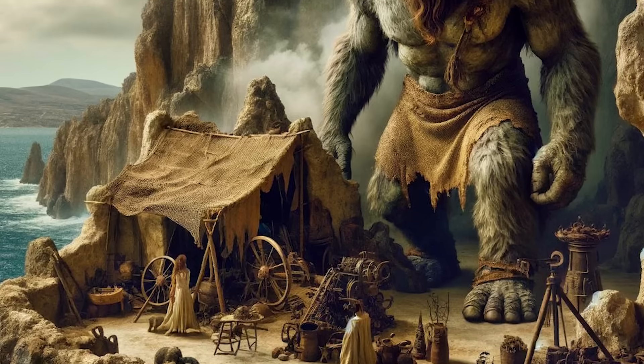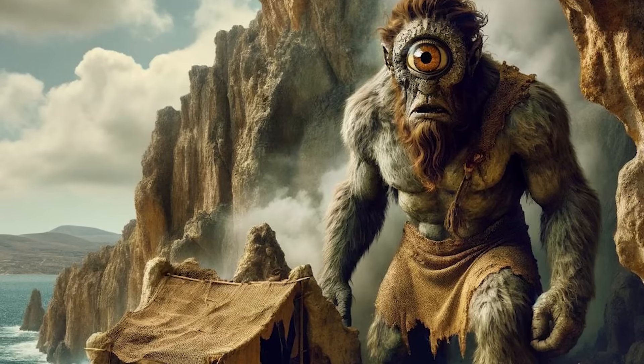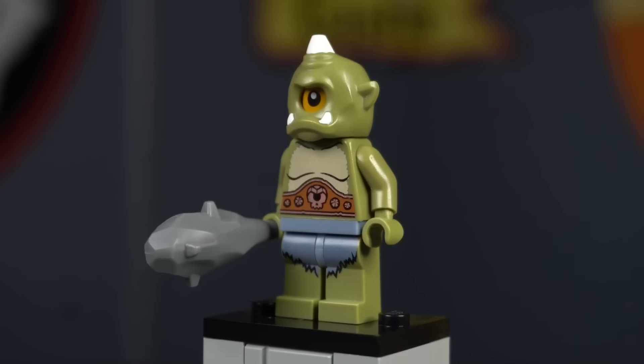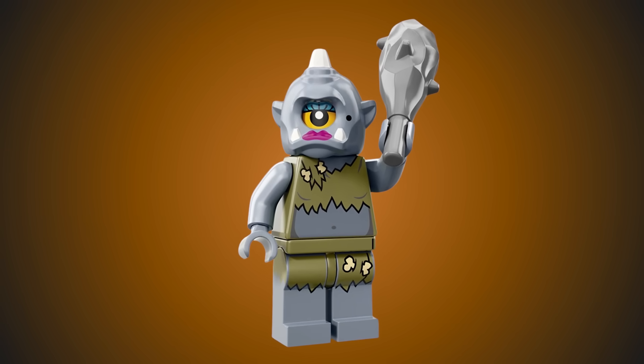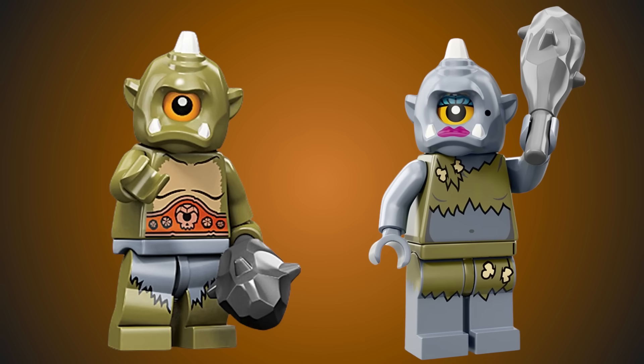In Greek mythology the Cyclops were gigantic one-eyed beings known for their immense strength and craftsmanship. Lego actually gave us two Cyclops across the many waves of CMFs. The first is the Cyclops from series 9, who has olive green skin and wields a club. Series 13 gave us the Lady Cyclops, who has sand blue skin and also wields a club. The color of her clothes and skin are actually swapped from the series 9 Cyclops.